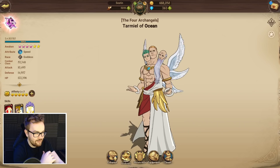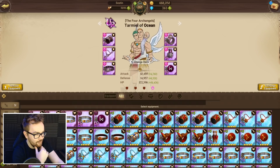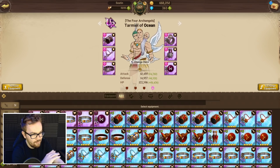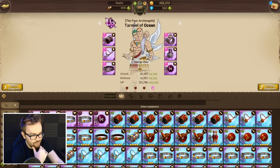Now Tarmiel is quite different — he's a very quirky character to gear up, and mainly a control support focused character. But his association is absolutely nuts. With Tarmiel, you want to go for all six defense pieces and have three 20% defense bonuses.